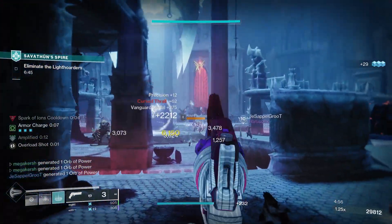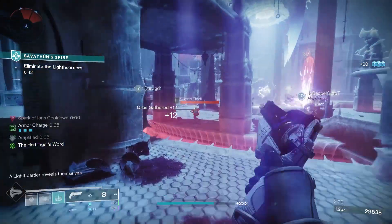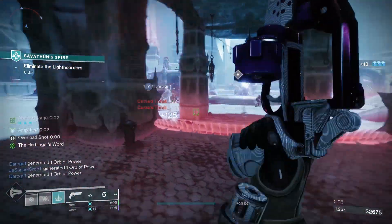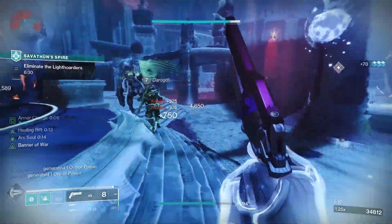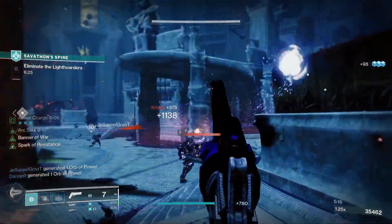Malediction is the ritual weapon in Season of the Witch and it is a really useful 120 rpm hand cannon with a decent selection of perks. This one is going to be good in both PvE and PvP, so today I'm going to look at the weapon in a little bit more detail, the stats, the perks, plus also the all-important information on how to get the Malediction in Destiny 2.